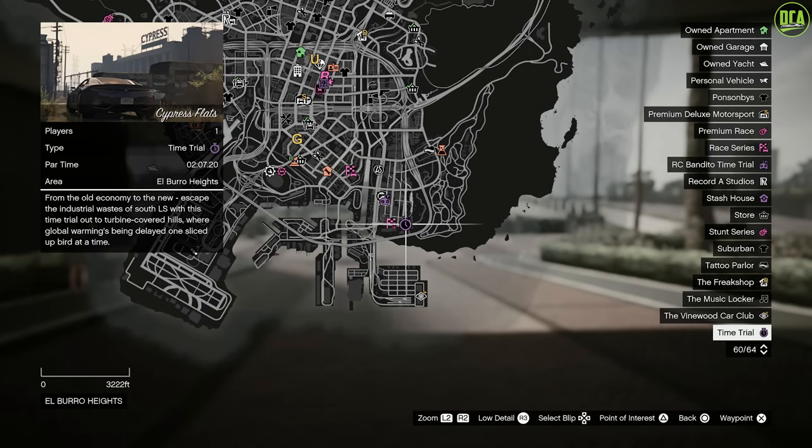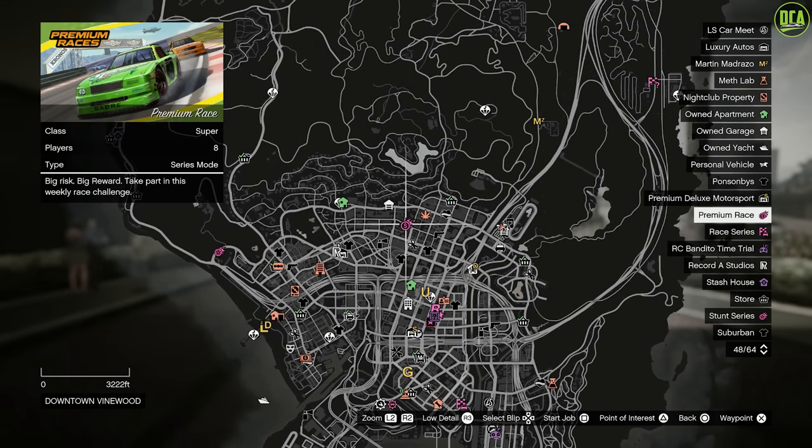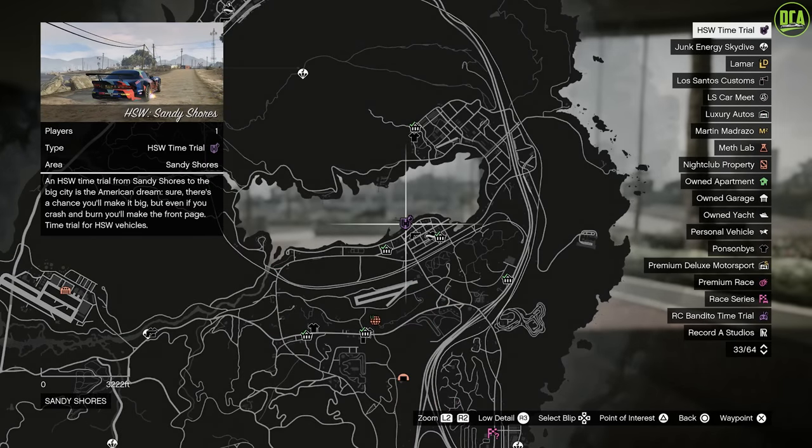For the time trials, this week's normal time trial is Cypress Flats — I highly recommend a car with a high top speed or a quick bike for that one. For the premium race this week, we have the supercar race Taking Off. I highly recommend the Emerus, Krieger, LM87, or Divest 8 for that race. And if you're on current gen, I highly recommend using the HSW Weaponized Ignis or the HSW Divest 8. And for current gen console users, the HSW time trial is Sandy Shores — as always, the HSW Hakuchu Drago are the best one for these.